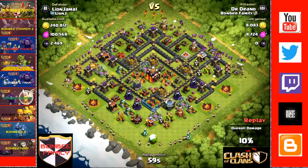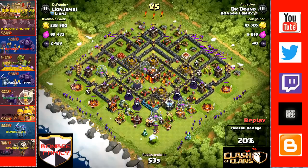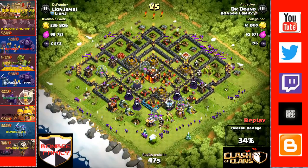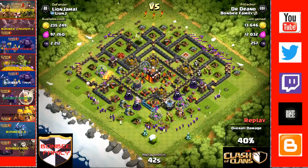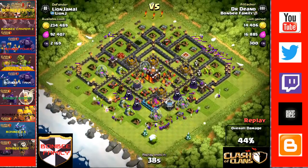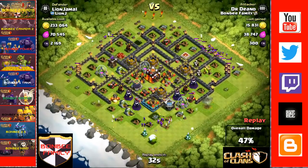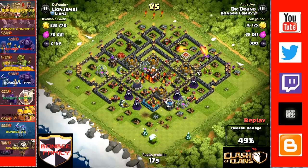The video you're watching right now is one of the best examples of barching I've ever seen. Study this and you'll know how it gets done. As you'll see, he gets to 49% with his troops and needs that little bit extra to get the 50%. The lightning bolt obviously came in very handy and managed to get his 50% — he got the loot, the star, and the victory.